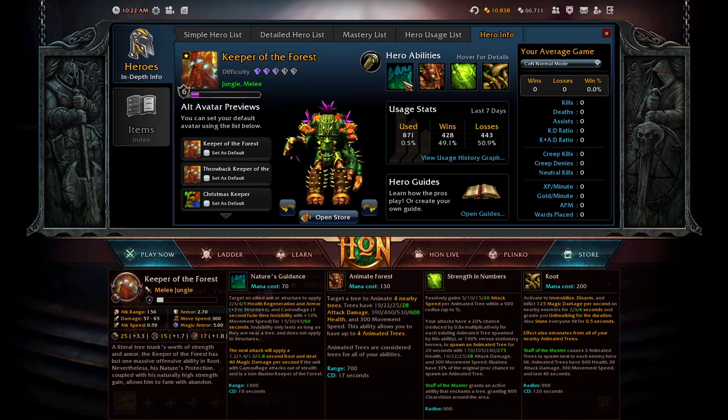The third ability, Strength in Numbers, is a passive. It passively grants 5/10/15/20 attack speed per animated tree within a 900 radius, up to 5. Your attacks have a 20% chance — reduced by 0.6 times multiplicatively for each existing animated tree spawned by this ability, or 100% versus stationary heroes — to spawn an animated tree for 20 seconds with 170/205/240/275 health, 19/22/25/28 attack damage, and 300 movement speed. Illusions have 33% of the original proc chance. There is also a Staff of the Master effect on the passive that grants an active ability to enchant a tree, giving 800 clear vision around the area.